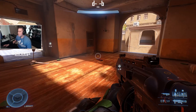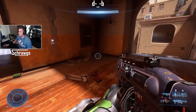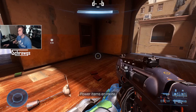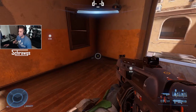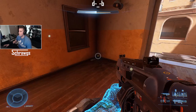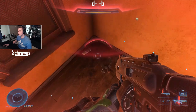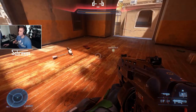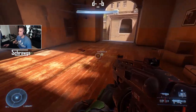With frag grenades, you need to hit enemies pretty closely for significant damage. At longer range it does maybe 20% shield damage. A little closer gives about half shield damage. If you're right on top of it, that's a full shield worth of damage. So to make real use of them, you have to make sure you're blowing them up right next to the enemy.